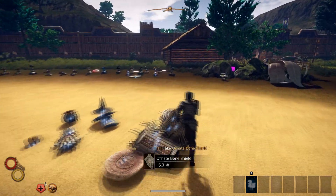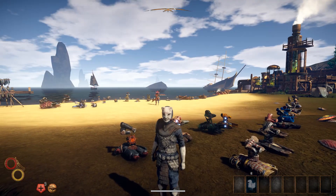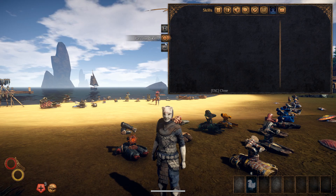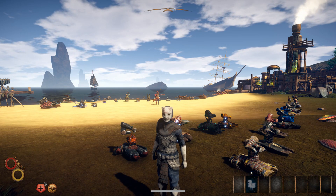Before we actually begin, if you guys want to see every weapon that is currently in Outward, there's an annotation right here in the top right corner — you can click on that and check out the weapons. Also, I have no passive skills or active skills whatsoever on this account, so when I do show you stats for these full armors, the numbers you'll be seeing are just from that outfit alone.